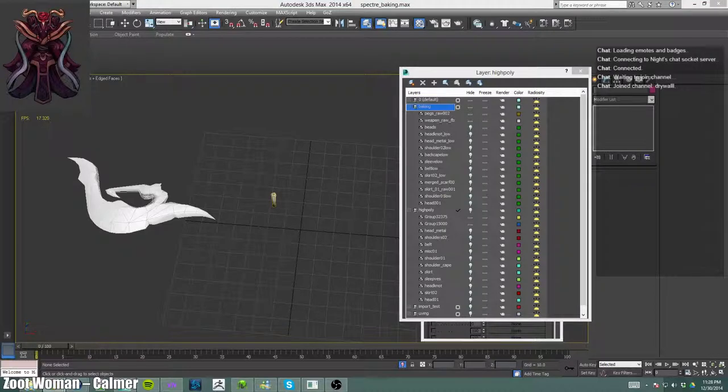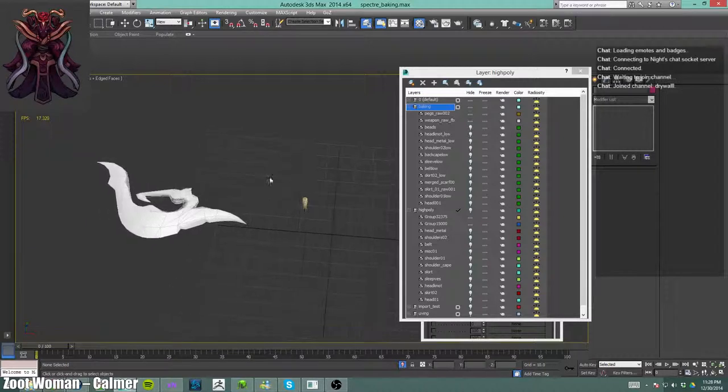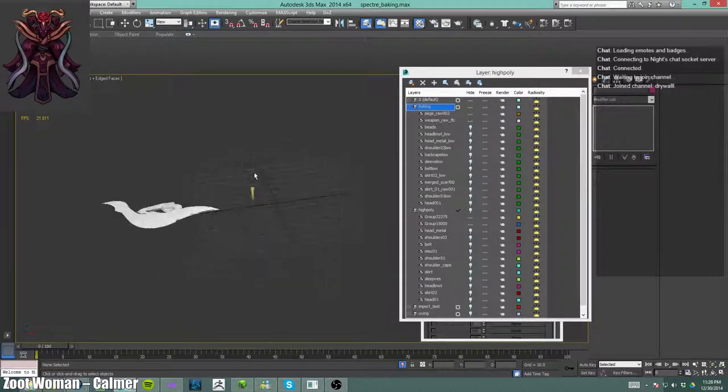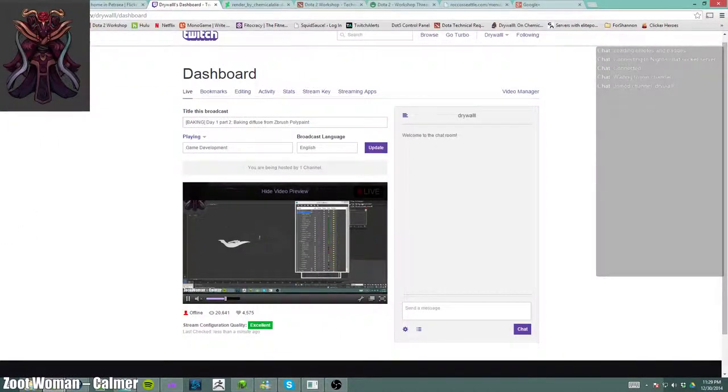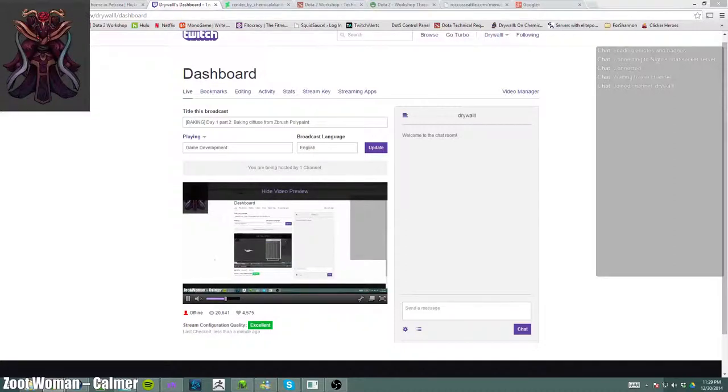Let's see what we got here. Let's go into ZBrush. Where is the Spectre ZBrush stuff that you did? Are you using a custom material? I wonder if I don't have it.